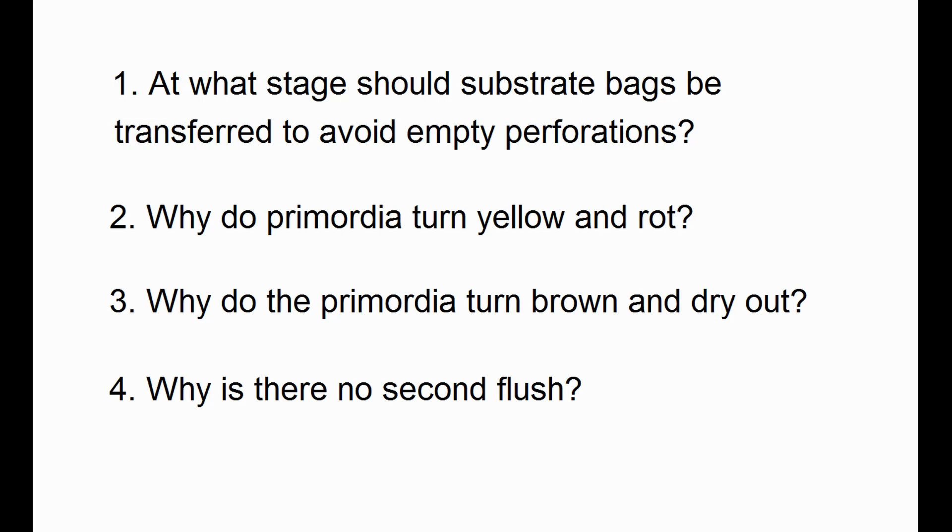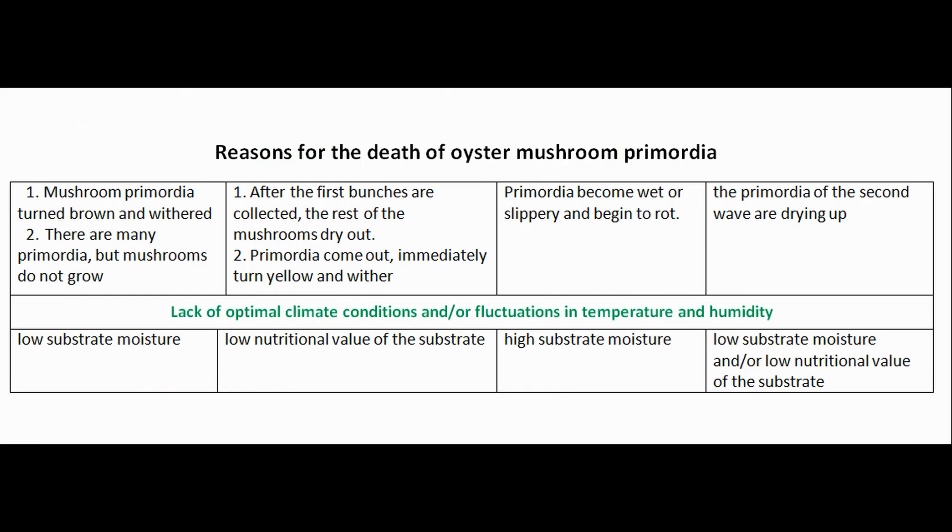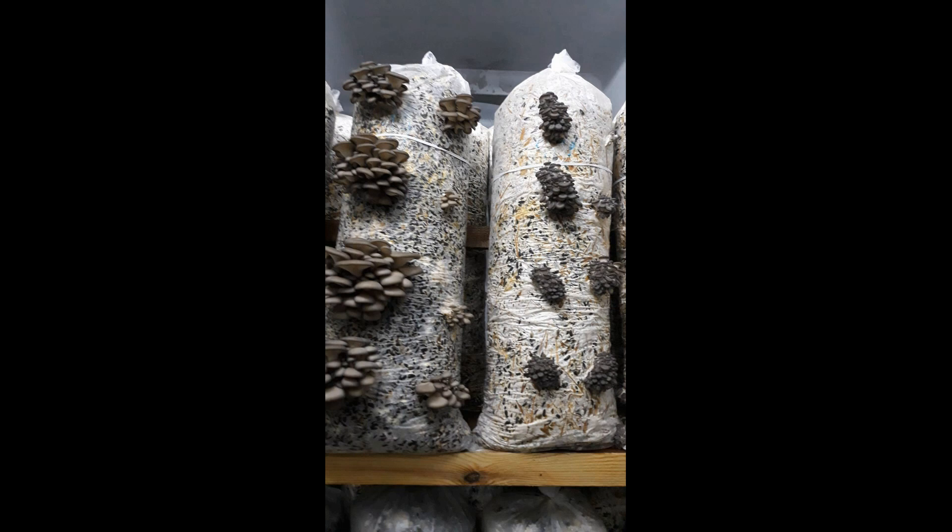Look at this diagram. There are two factors for any problems with primordia. The first is external — the climate conditions in the growing room. The second factor is the humidity of the substrate. If the humidity of the substrate is only slightly lower or higher than normal, and the climate is suitable, everything will be fine and the primordia will grow.